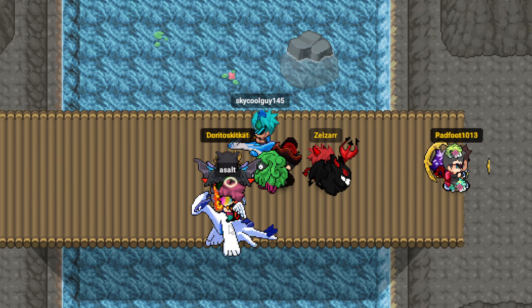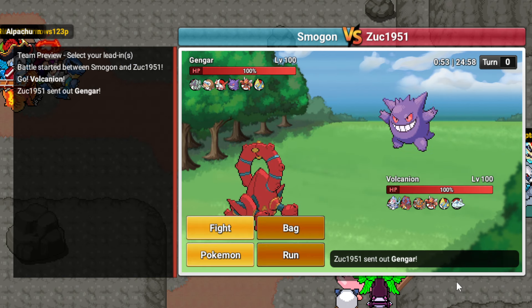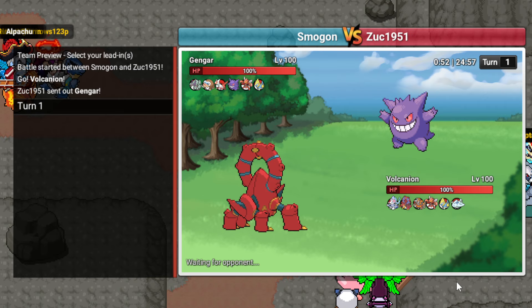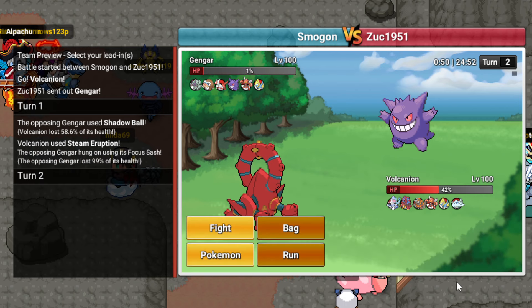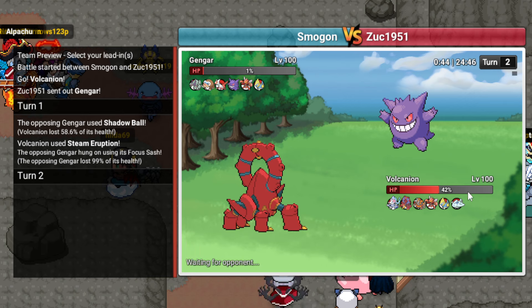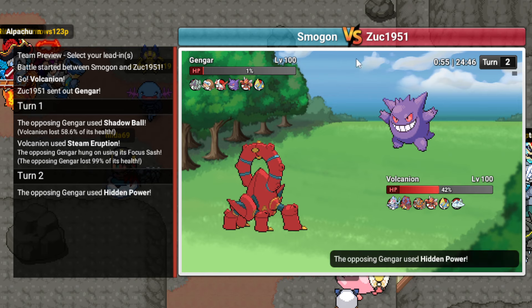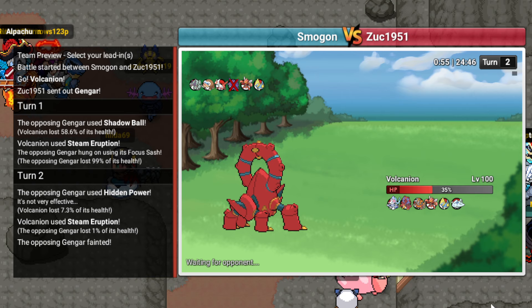I'm sorry, Kameepo. I wanted to do cool things as a Specs Primarina runner but here I am getting haxed down over and over. Can my game load this unoptimized dog shit game please? This might be the worst game of all time. This guy's got a Golisopod, which is pretty cool. I led Volcanion by accident, but whatever - gonna click Steam Eruption here. Hidden Power Fire or Ice - I'm not sure which one that was. But the Gengar is gone, so that's good.